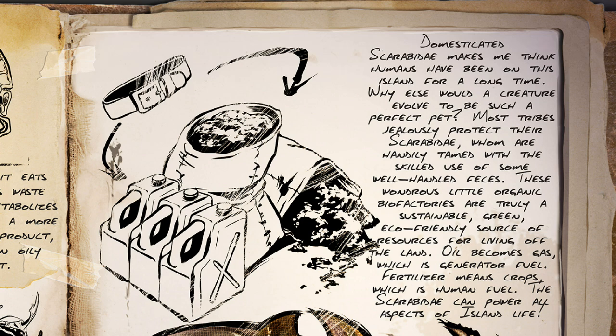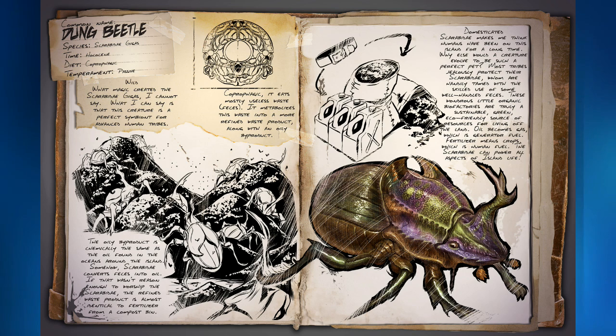These wondrous little organic biofactories are truly a sustainable, green, eco-friendly source of resources for living off the land. Oil becomes gas, which is generator fuel. Fuel means crops, which is human fuel. Scarabidae can power all the aspects of island life. So this guy is probably going to be the most useful tame in the game. You grab a bunch of these guys and it is amazing resources just from him eating poop. It says here you tame them by using poop.